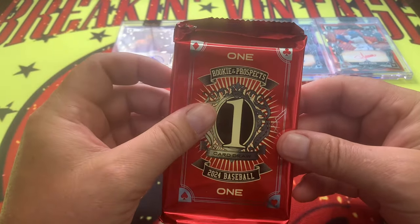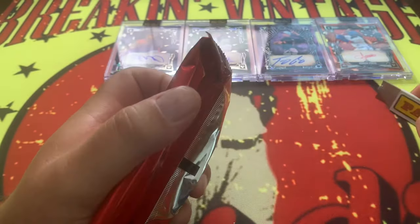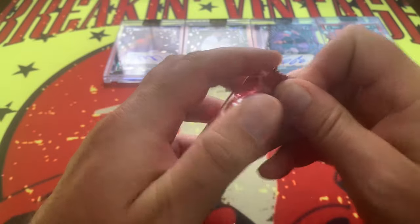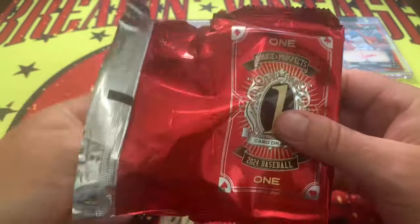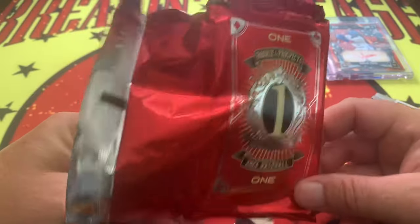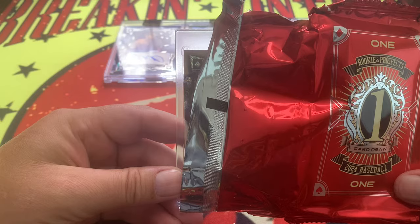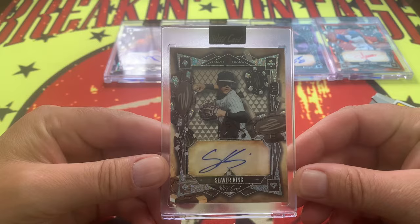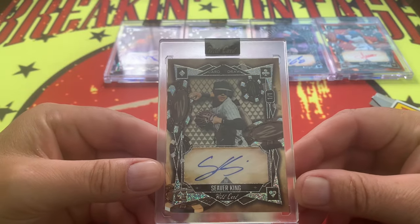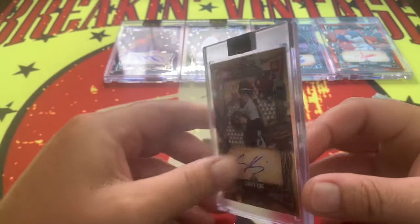Is this going to make or break our box — our limited edition Wild Card 2024 Baseball? Let's take a look. It is a one of one — let's hope it's a big one. Seaver King, one of one on the gold! That's our one of one — Seaver King on the gold.